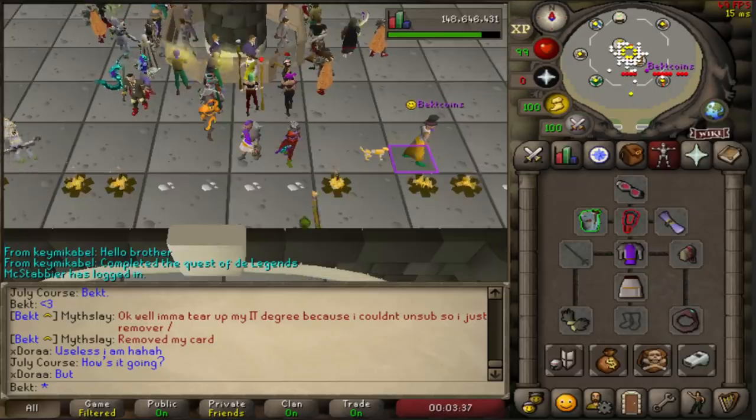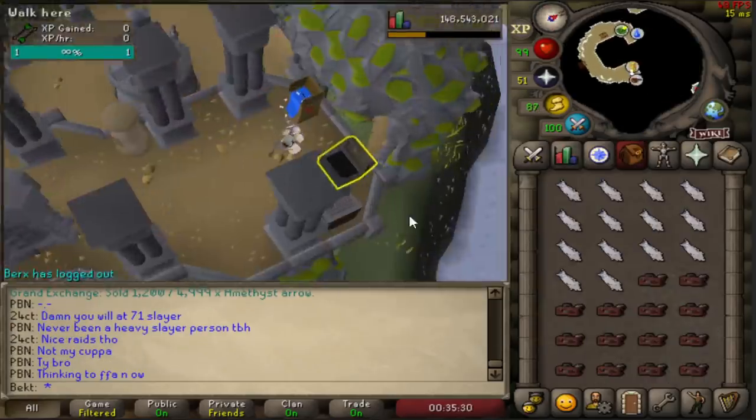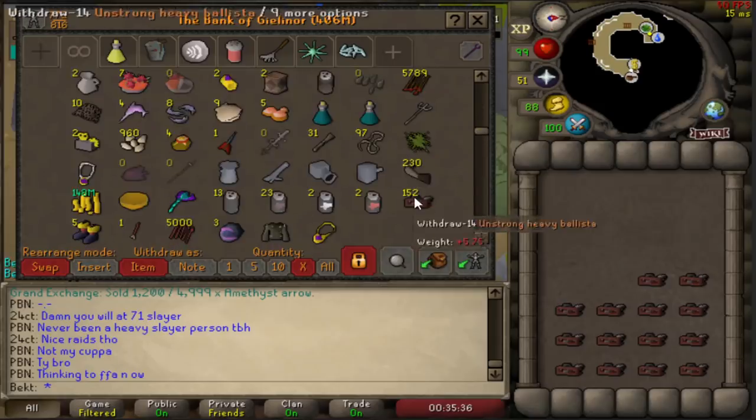Then you add the tail on and that's where it gets properly crazy. The final step to making a heavy ballista is adding a monkey tail onto an unstrung ballista, and this gives you 600 XP for every single one. Wait until you see how fast you can make these things.